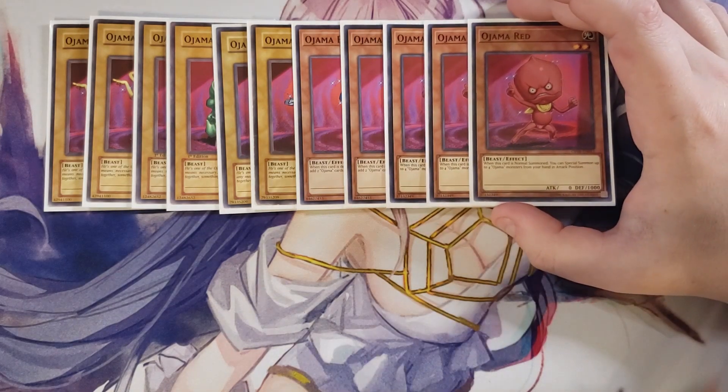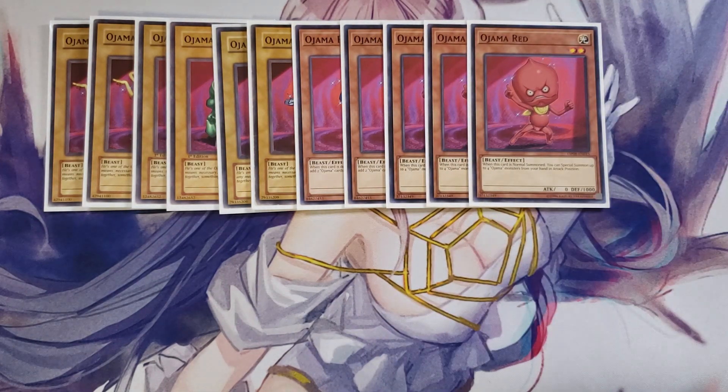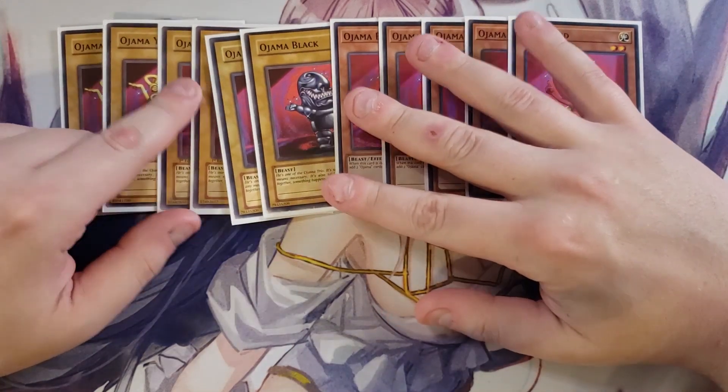We play three copies of Ojama Red, and this is where it gets insane. When Ojama Red is normal summoned, you can special summon up to four Ojama monsters from your hand in face-up attack position. If you normal summon this card, you can easily go into something like Saryuja Skull Dread or any link monster you need. This card is really, really good and you need to play it as a three-of.